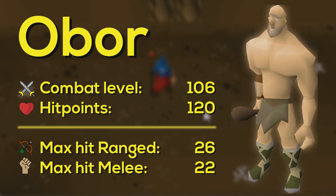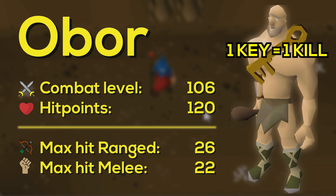Obor is a level 106 monster with 120 HP that attacks with both range, max hit 26, and melee, max hit 22. You can access his lair after obtaining a giant key, which is dropped by regular hill giants. One key equals one kill, so keep in mind that you can't kill Obor whenever you want.